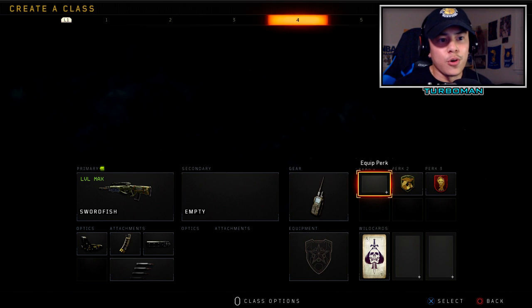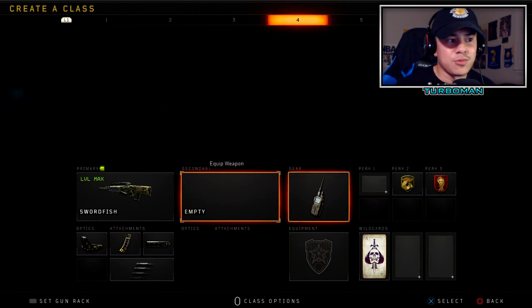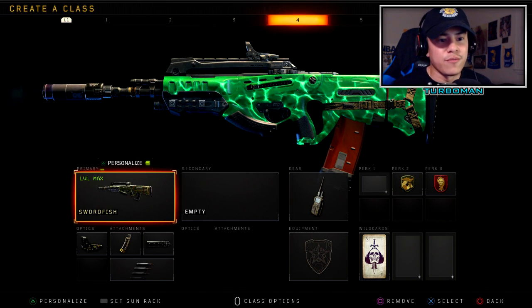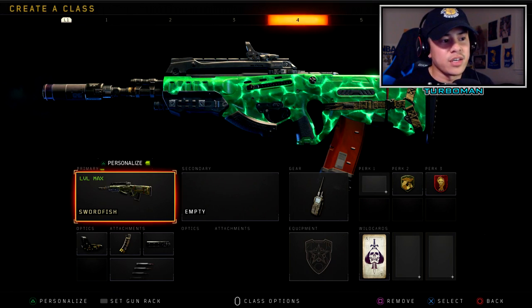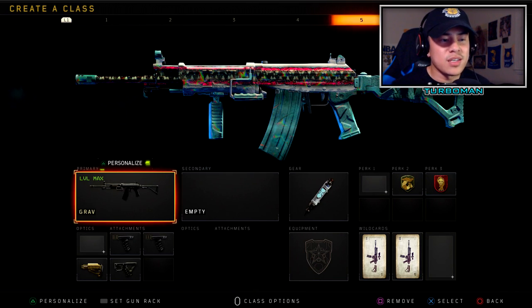We pair it up with Comzic Device for the same reasons as the KN suppressor setup. No perk one, then Gung-Ho and Dead Silence — using Crash with this class setup as well. If you're looking for a long-distance weapon that keeps you stealthy and under the radar, this is definitely the way to go.